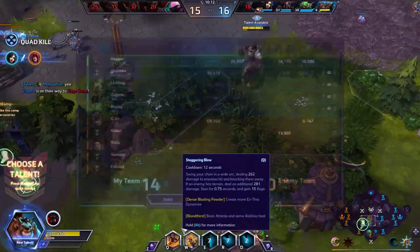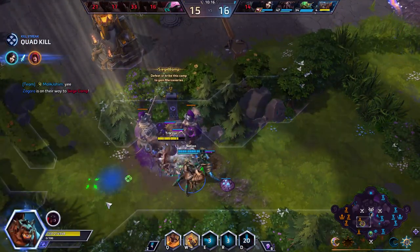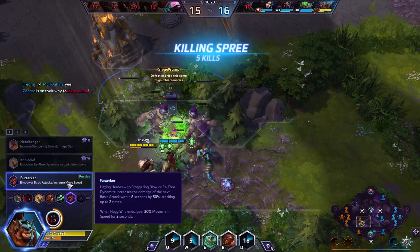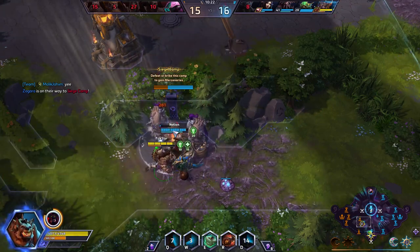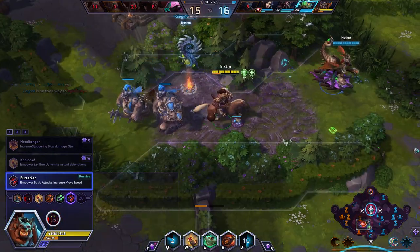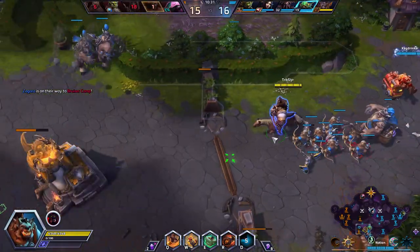My team is getting the push bottom. I'll grab Giants bottom left. Going to pick up Berserkerlaser at level 16. Anytime I hit a Q and I believe a W - let me double check - yep. If I do that, I increase the damage on my next auto attack, which synergizes with my level 13 and gives me more procs and healing. I like those type of follow-through attacks.